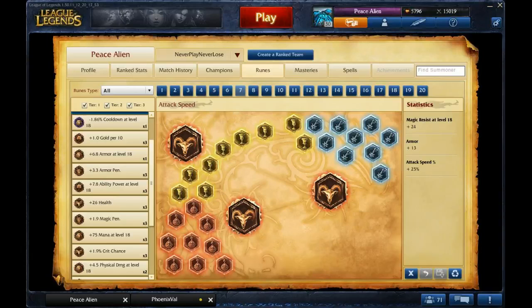These are my runes and masteries for Sejuani. For jungle Sejuani, I get attack speed reds, armor yellows, magic resist per level blues, and attack speed quints.